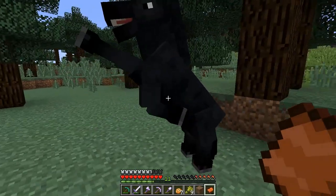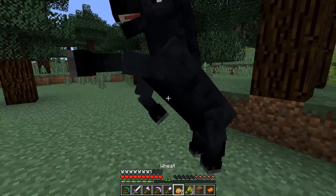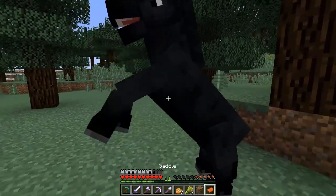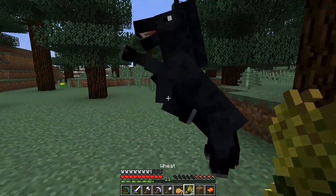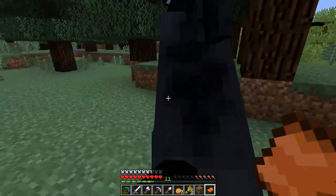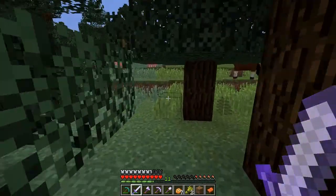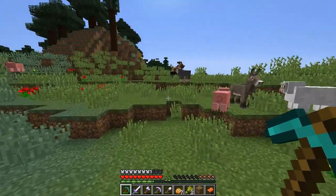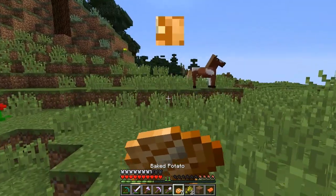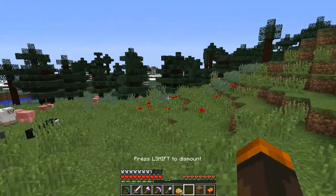We've gotta get this saddle on you, man. How much wheat do you need? Alright, dude, you've gotta get this saddle on. This guy's a tough one to tame. Let me try a different horse just in case, because I haven't tamed many horses in a while and I don't know if I'm doing things completely wrong. Let me try to get this horse. Oh! We got this horse — this one's much happier.